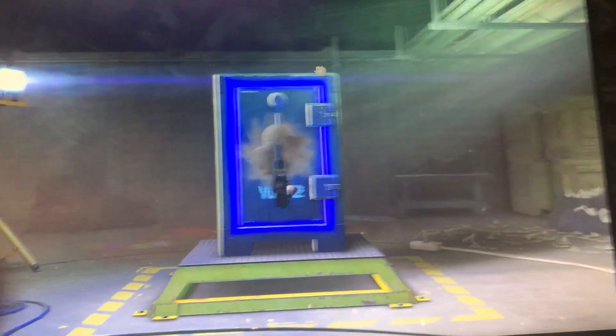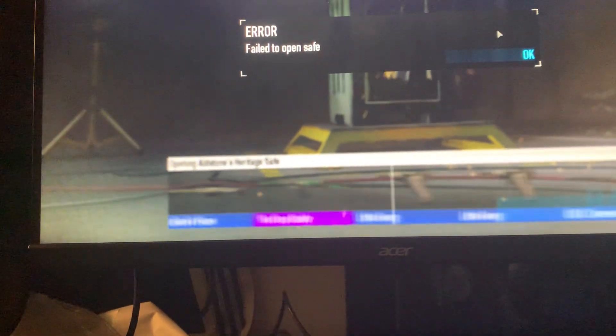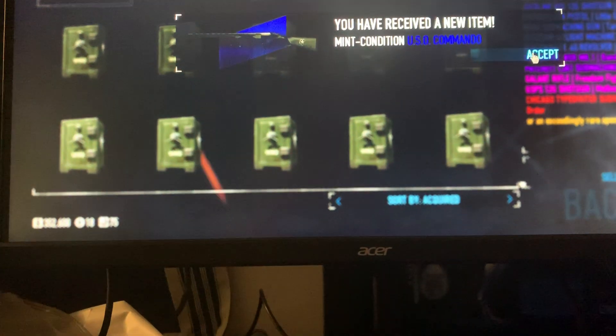It's blue. It's the USO Commando, mint condition. Can I get a mint condition Chicago? Oh shit, I forgot — you have to do this really annoying thing where you have to back out and do all this other stuff to open the damn thing.